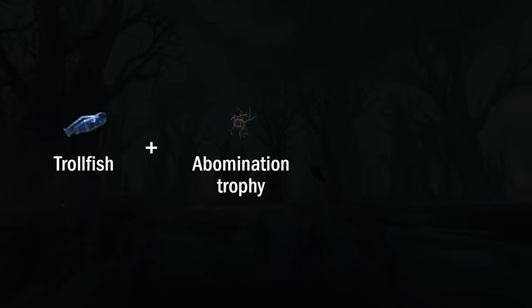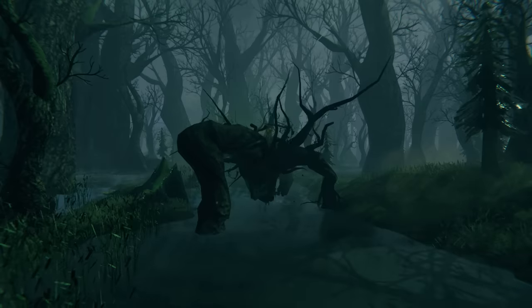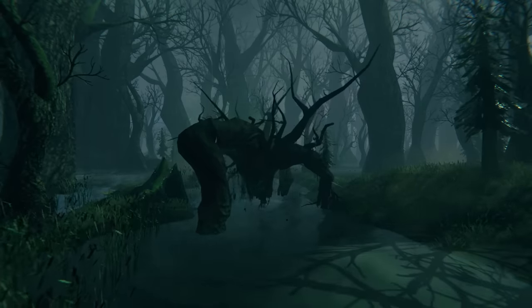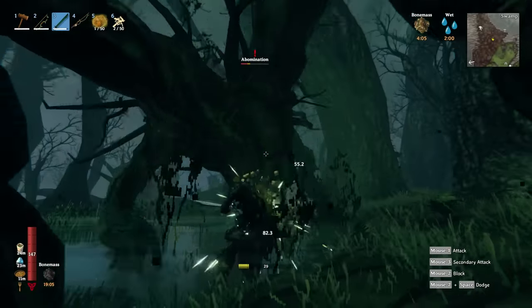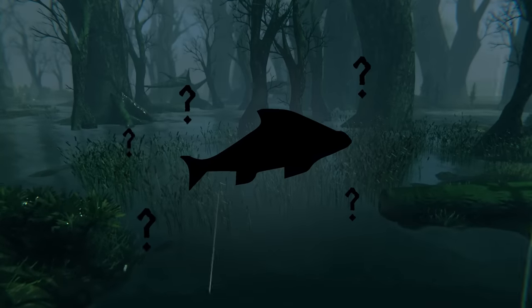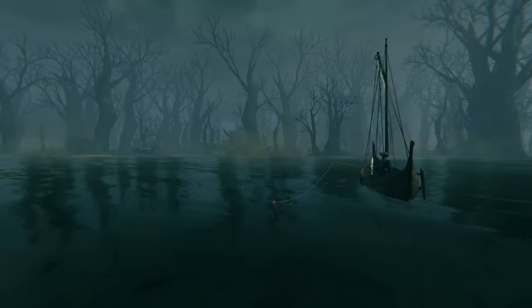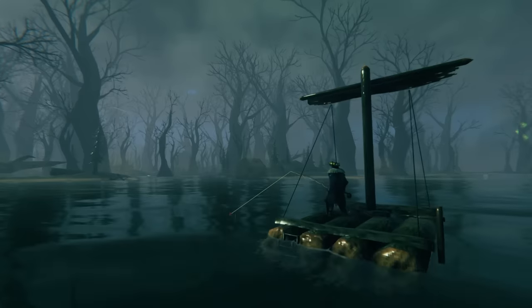Adding this trollfish to an abomination trophy will craft the sticky bait, which can be used to catch the giant herring of the swamps. The abomination trophy has a 50% drop rate, so you should only need to take down a couple of these to get your hands on one. If you're having trouble finding a giant herring in the swamps, they seem to be found a bit out from shore, so try fishing for them from a boat or raft.